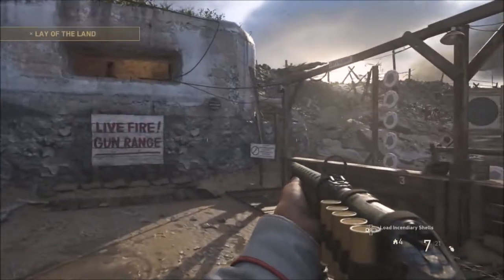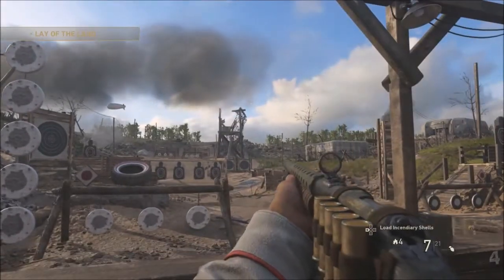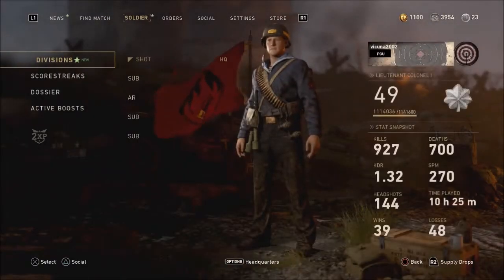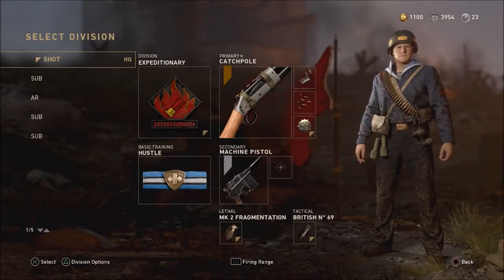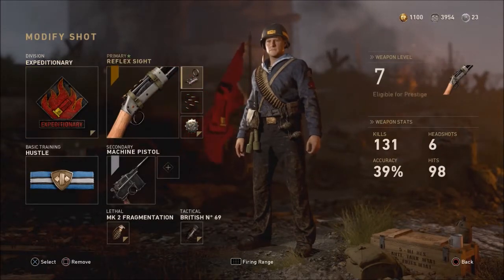What's up guys, my name is Fikunstaz and in this video I'm going to be showing you guys how to actually prestige your weapon and keep any attachment you want on it. It's really cool and very easy. All you need to do is go to your divisions and pick a weapon you want to prestige. For example, I'm going to be prestiging the shotgun right here.